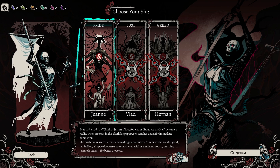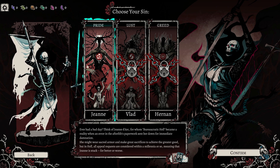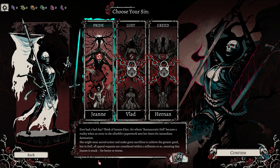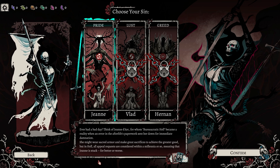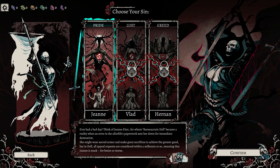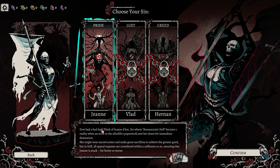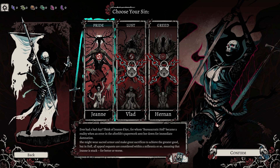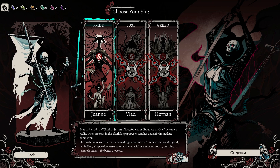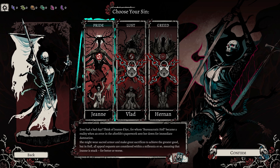Joan of Arc — so Joan, not... French. For whom bureaucratic hell became a reality when an error in the afterlife's paperwork sent her down for immediate damnation. She might wear sacred armor and make great sacrifices to achieve the greater good, but in hell all appeal requests are considered within a millennia or so. Meaning Joan is stuck, for better or worse.